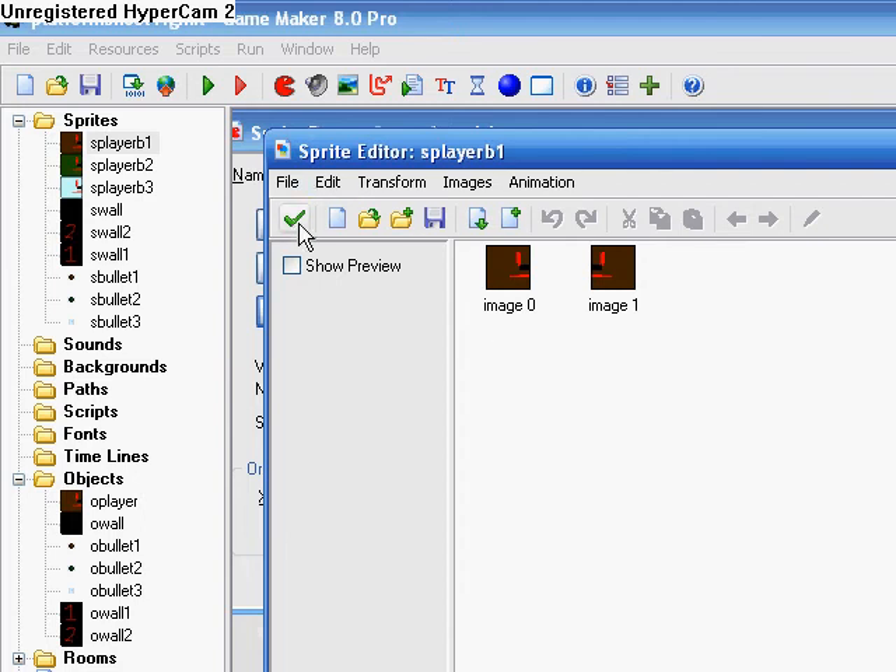The reason why he's brown is because the bullet is brown. So whatever color the player is, that's what bullet he shoots out.